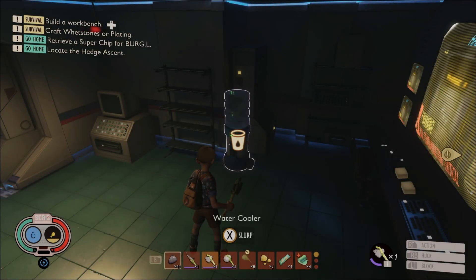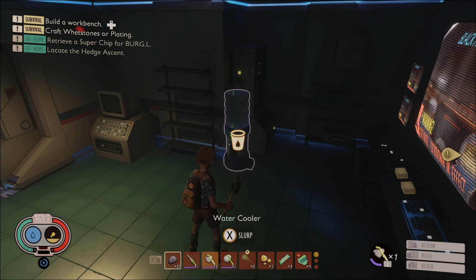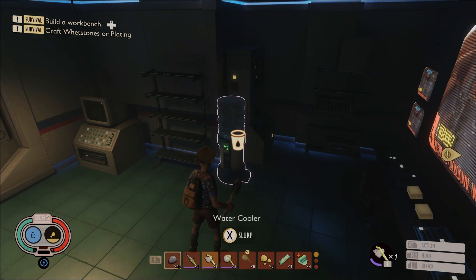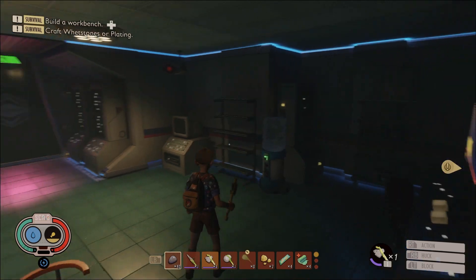Hey guys, welcome back to Grounded. I gotta say, let's talk about this first - the water cooler. Let me know in the comments down below, is this an endgame product that I can eventually make? Because this thing is absolutely amazing. Right when you sleep throughout the night, your food and water gets completely depleted. You can drink this to build up your water stat again, and it seems to never run out. If this is something you can have by the end of the game, that would be absolutely amazing.